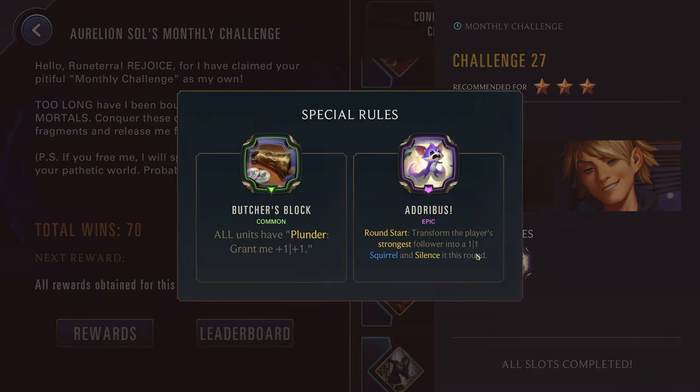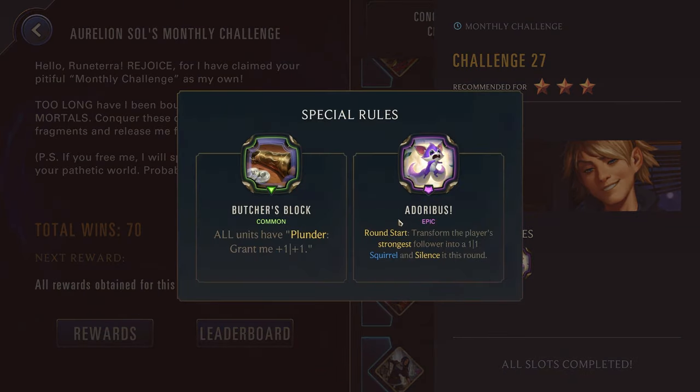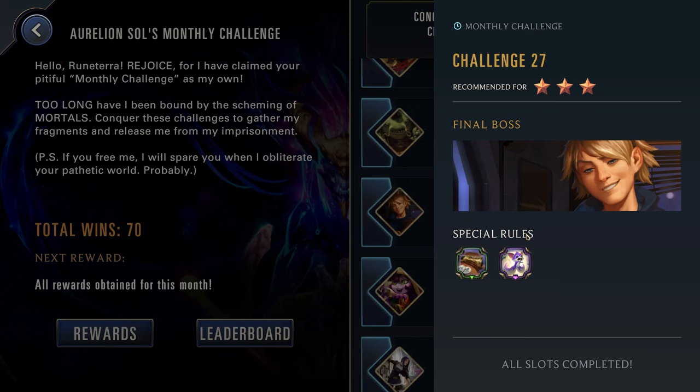Challenge twenty-seven, three stars — we have Ezreal with Butcher's Block and Adorbis. Adorbis is the Lulu power: round start, transform the player's strongest follower — remember this will not affect your champions — and make it a 1/1 squirrel. Then all units have Plunder. The plunder won't make that much of a difference, but the Adorbis will be rough into Ezreal because your unit goes to a 1/1 squirrel and Ezreal is generating free spells every round, so he can just immediately hit your unit with a Static Shock and kill them. Probably want to move away from a follower-focused deck and towards a champion-focused deck, or just go for a deck where you have so many units on the board that it doesn't really matter. Someone like Misfortune, Thresh, or Kindred — decks that normally have pretty wide boards where having one unit get silenced every round isn't really a big deal. Just be aware of the deadly combo between Adorbis and Ezreal; that's the biggest thing to be aware of for this challenge.